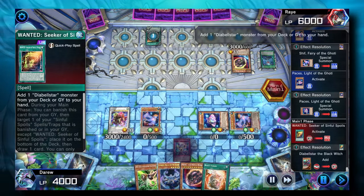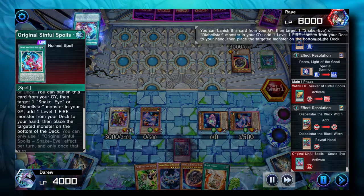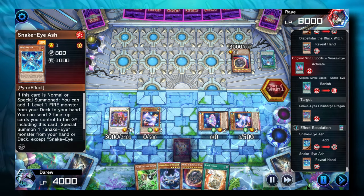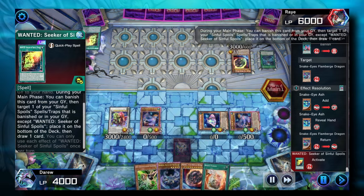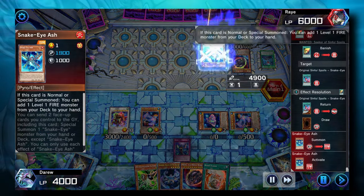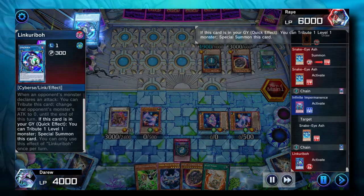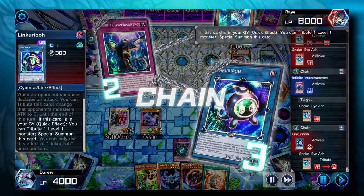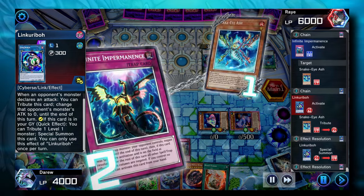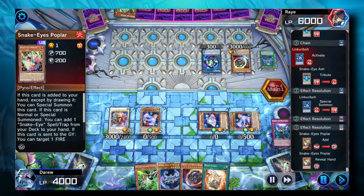At any point during this turn, we'll activate our Snopios to special summon our Deep Beyond, and we'll have an Omni-Negate to protect us. The opponent banishes their spell from the Graveyard to draw a card, then banishes another spell to draw another. They normal summon Snake Eye Ash, and we Imperm Snake Eye Ash. They tribute that Snake Eye Ash for Linkaribo — this was a misplay on my part. It would have been better to save the Imperm for another monster that's not level 1 if you know the opponent has a Linkaribo in the Graveyard.